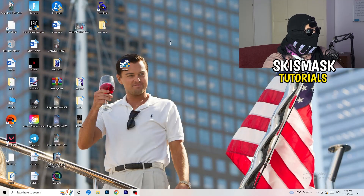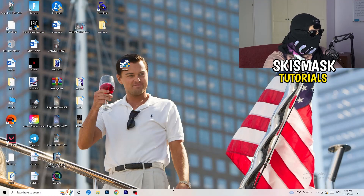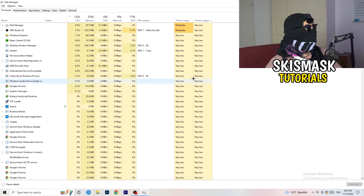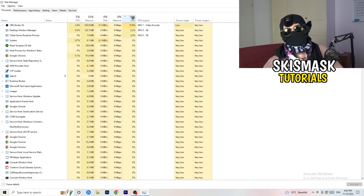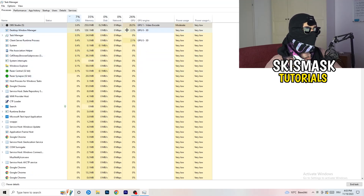Next, navigate to your taskbar, right-click it, and click Task Manager. Once it pops up, go to the Processes tab. Click on the GPU column to sort by GPU usage and end every task in the background that is using too much GPU and that you don't need — for example, something like Razer Synapse. Right-click it and click End Task. Once finished with GPU, do the same thing sorted by CPU usage.